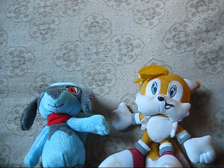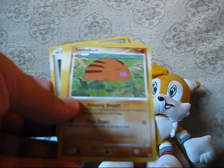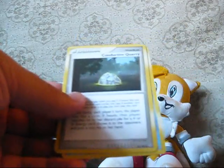As you can see I got Tails in the Macaron, Tails in Riola. So we have a Machop, Duskull, Swinub, Combee, Onix, Sableye, Conductive Quarry, and the Barrel.